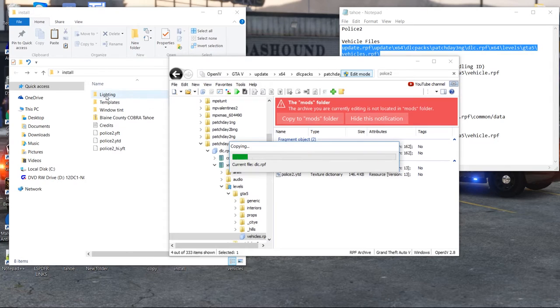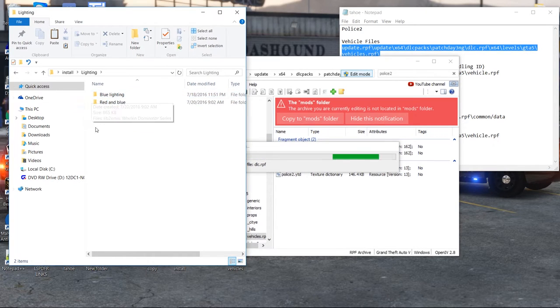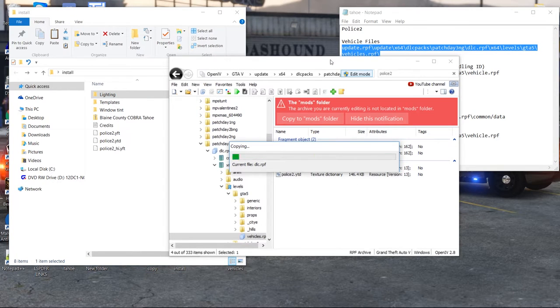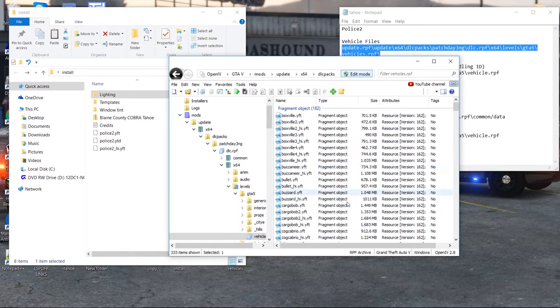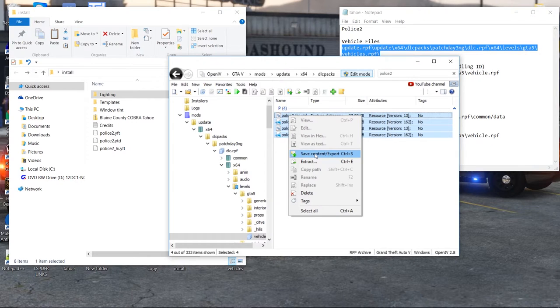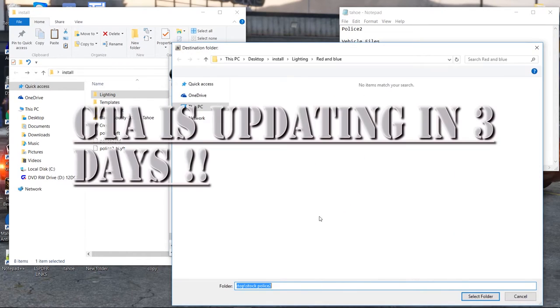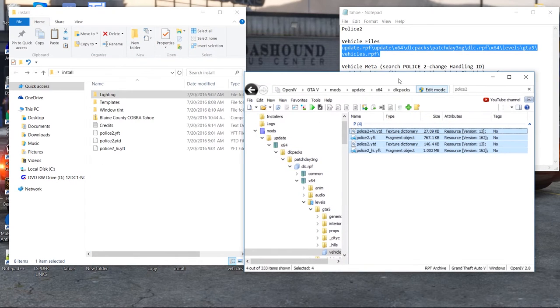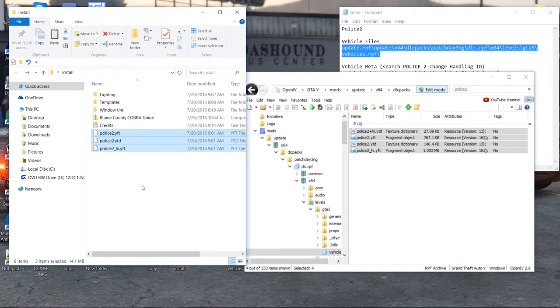We're waiting for this to copy over to the mods folder. Quick note: I'm going to do lighting with you guys and show you how to change from red to blue — it comes stock with blue lights, but I'm a red-and-blue person, always grew up with red and blue, the 'berries and cherries' as they call it. For those who don't watch my videos, I recommend you highlight the original files, right-click, save content, and export them into a folder as a backup. Then if you need them you just pop them right back in. We're going to go ahead and move the vehicle files over.